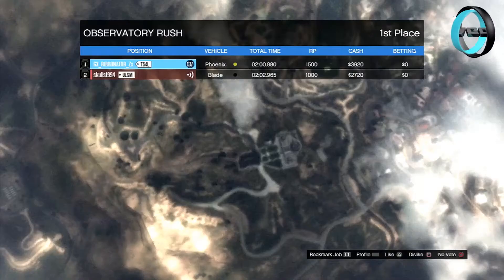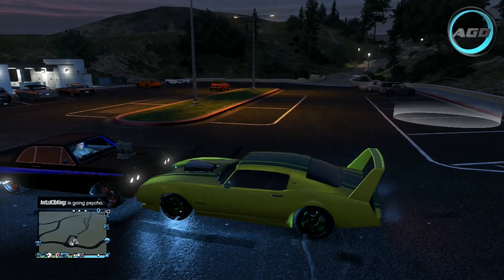The Phoenix won the race in two minutes 0.880 and the Blade in two minutes 2.965. This shows the Phoenix is about two seconds a lap faster and it's a lot easier to handle - we didn't have any major catastrophes spinning off. However the Blade did have one right at the end, running very very wide.